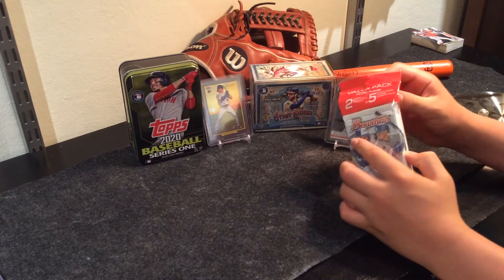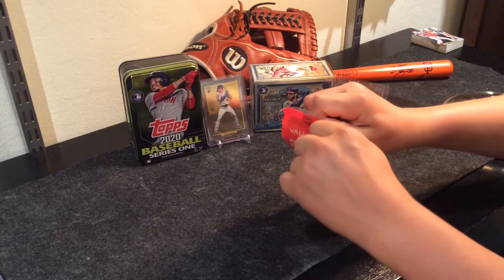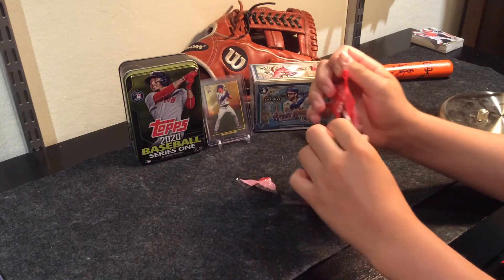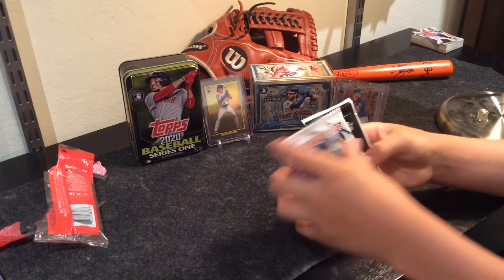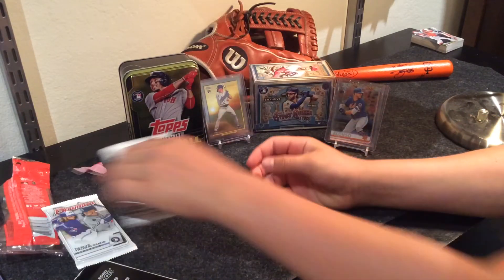We're looking for prospects and first Bowman Chrome prospects and stuff like that. An auto would be really nice — looking for Jason Dominguez, guys like that. Alright, so we got the parallel pack. Let's just start off with this.